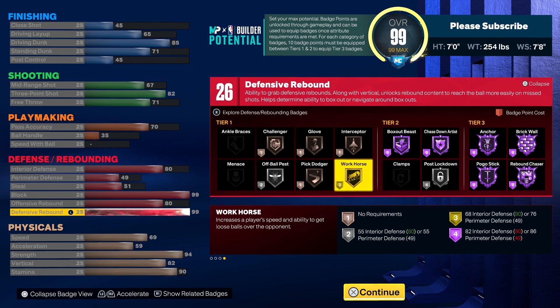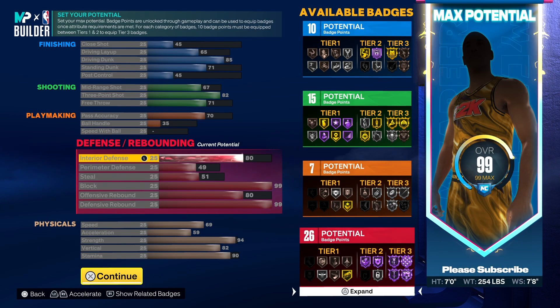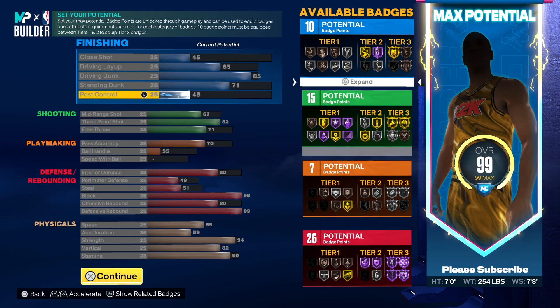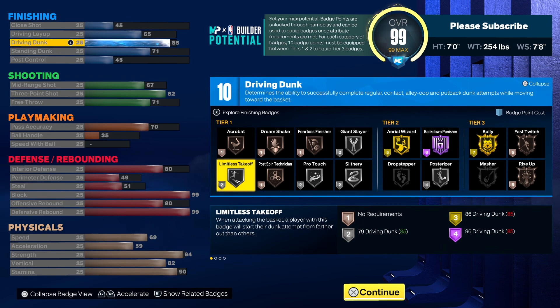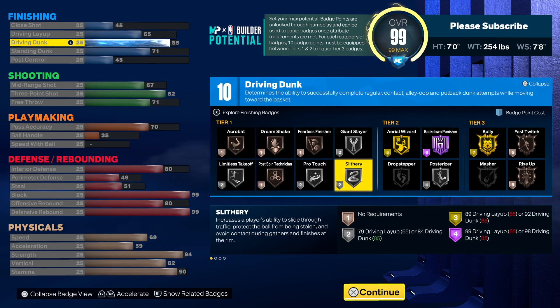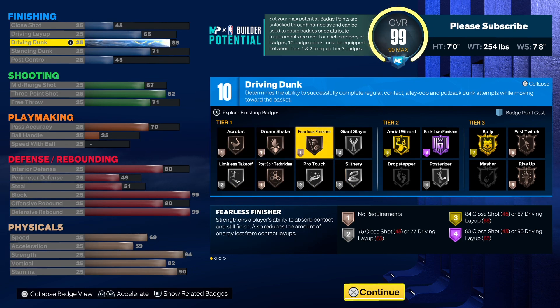So once you use that 10 on Box Out Beast, Interceptor, and all that, you're going to have the 16 left. That will help you go over and get the Hall of Fame stuff you need. For finishing, you've got 10 points: use 2 on Limitless, 2 on Slithery, 4 on Posterizer — that's 8. Put 1 on Fearless Finisher and then put the last 1 on Acrobat. That's 10.